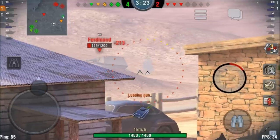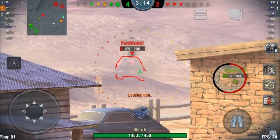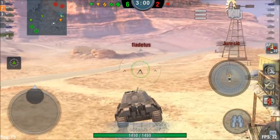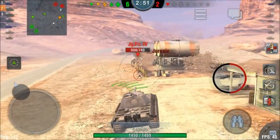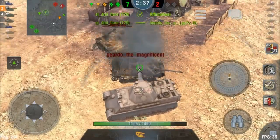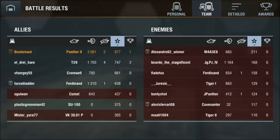The Ferdinand doesn't have much choice here — the only thing he can do is go hull-down. I load APCR and 237mm of penetration is more than enough to go through the front of the Ferdinand. For situations when you face a heavily armored machine you can load APCR and go through almost any part of its armor, though this does not apply easily to tier 9 and 10 heavy tanks like the T-10 or T-100. The game ended in a victory — second class mastery, 3000 damage, a pretty nice result for the Panther 2.